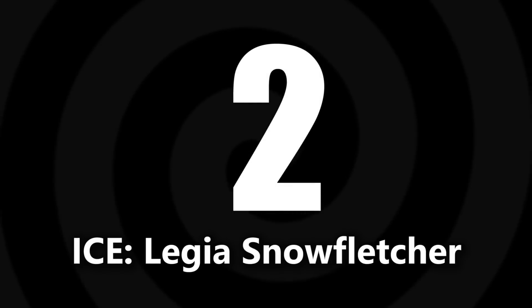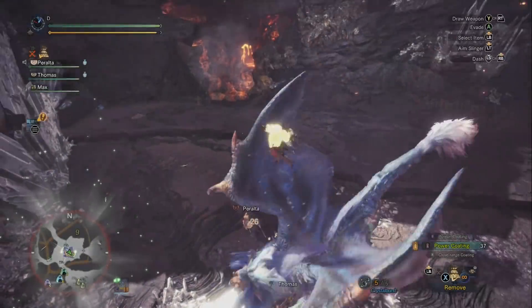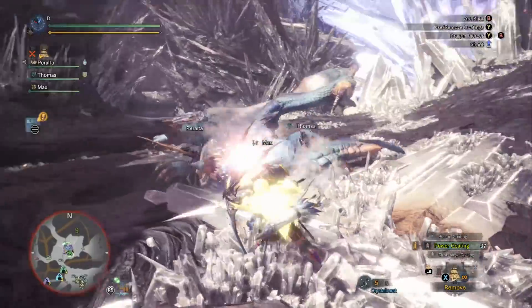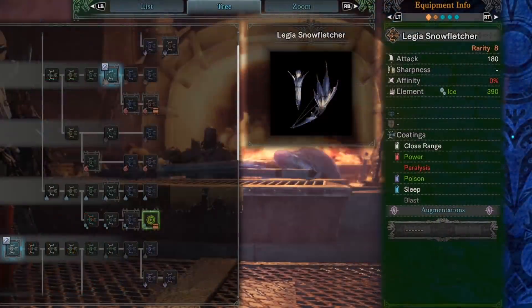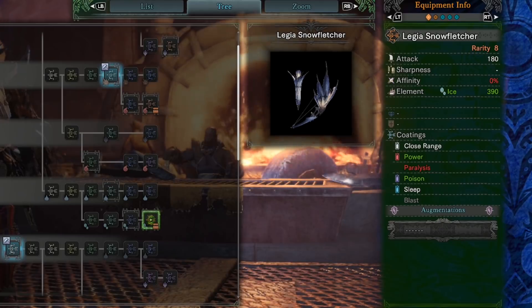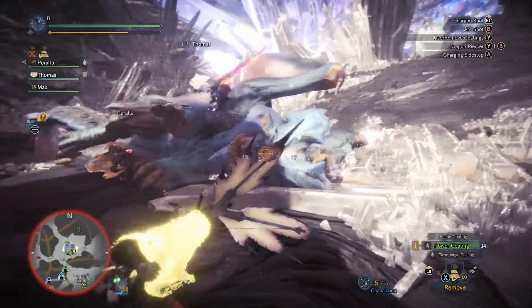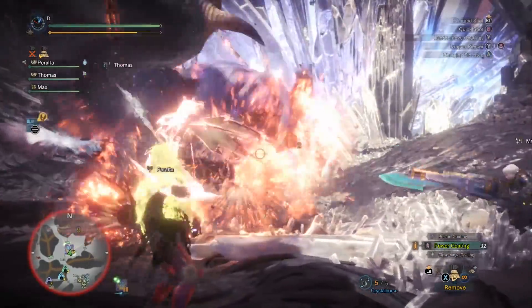Next we're going to talk about the Lagia Snow Fletcher. Lagia Snow Fletcher is going to be your best option for ice damage. Similar to the Anja Arch 3, it's a bow you don't have to earn from Kulv Taroth — you can simply build it. Notice that it has a large ice damage value of 390 and that it comes with the power coating but also the sleep coating. This is easily the best Lagiana weapon in Monster Hunter World. You'll want to consider bringing it against stage 4 Kulv Taroth, Lunastra, Black Diablos, Diablos, and Odo Garret.